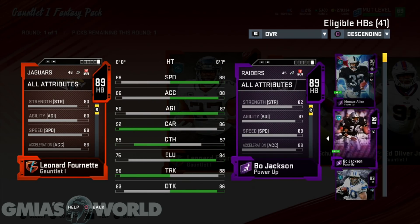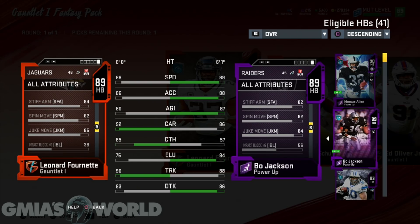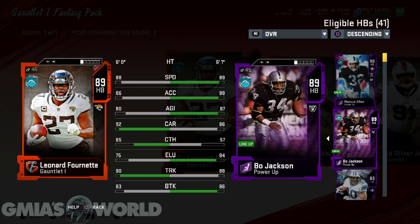Bo Jackson also has a decent spin move, able to do spins even without abilities at an 82. Similar to Leonard Fournette — they'll both be able to spin the same way. But you'll see that Leonard Fournette actually has a better stiff arm. When you look at both cards, what are you going to get out of it? Remember, you can try all of these cards and exchange them in the exchange set for any one of them, unlimited times. You can continue to do it. It's possible Fournette might be able to do some things that Bo Jackson couldn't, and you could take your training back off of Bo since we're not going to be adding abilities to Bo anyway.